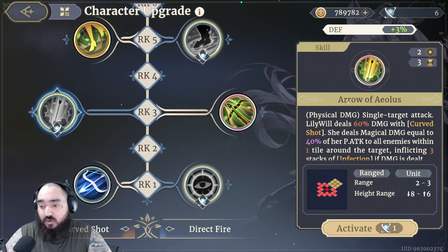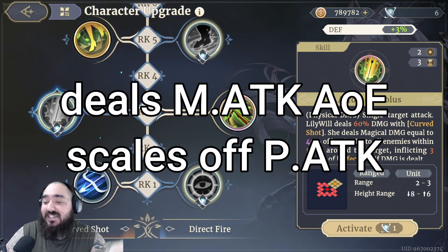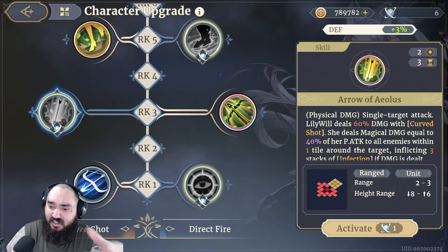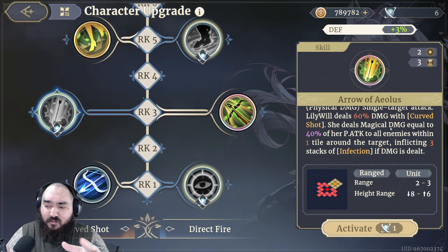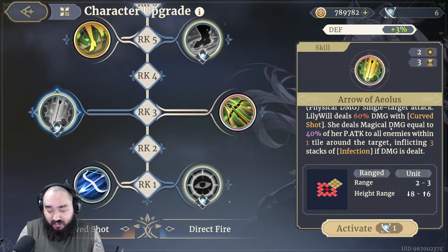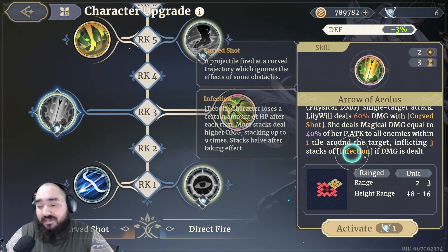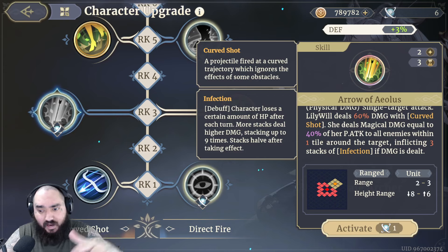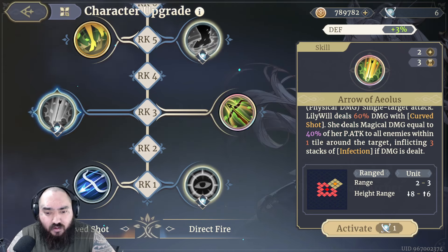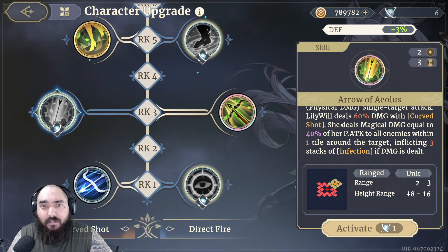At Rank 3, there are two options. The first is Arrow of Aeolus, a single-target attack that also deals physical AoE damage scaling on her physical attack, plus magical AoE damage — similar to mixed damage like Tantalion. It also inflicts Infection, which all the Furries play around. Infection is really strong early and mid-game, though in late game it's harder to justify over pure raw damage.